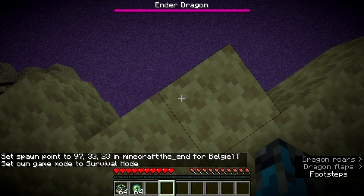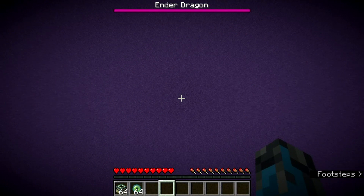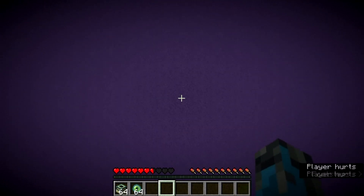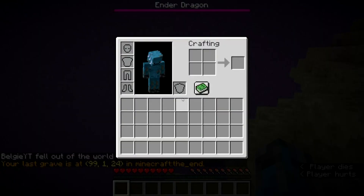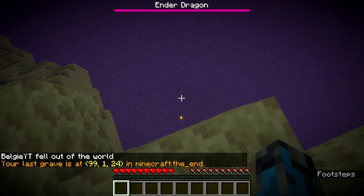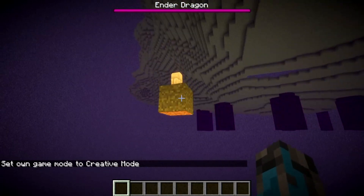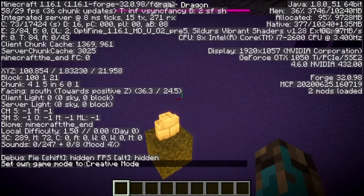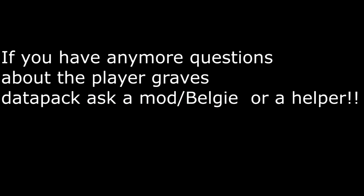Now we're talking about what happens when you die in the void. If you die in the void, your player grave will actually spawn at the lowest block in the Nether or End, always at level one on the block that you died. You will have to build down to it and build around it so no items fall into the void, because clicking on it will not put items directly into your inventory. That is how player graves work.